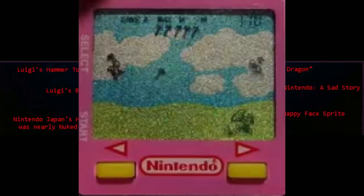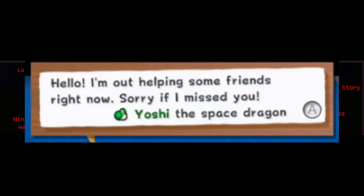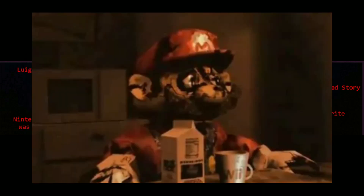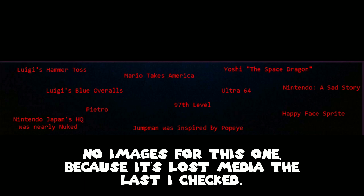Luigi's Hammer Toss is actually Luigi's first ever solo game. In Super Mario Galaxy, Yoshi is referred to as the Space Dragon — but what does that mean? Nintendo, a Sad Story is a pretty scary YouTube video not recommended for watching at night. Mario Takes America appears to be completely lost media — nobody really knows what it is or what it could have been.